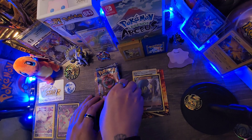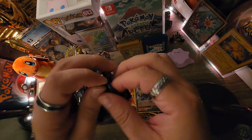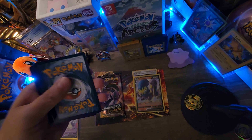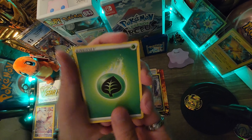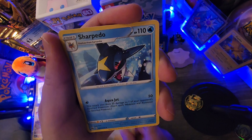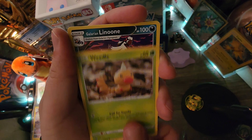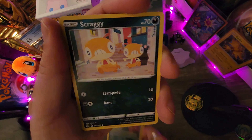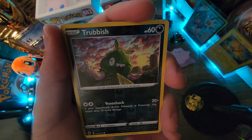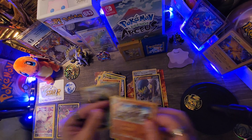Let's go with the third booster pack and a Leaf energy. Trainer card, Sonia trainer card, Sharpedo, Ekans, Weedle, Galarian Linoone, Scraggy, Rolycoly, Trubbish reverse holo, and a holo rare. All right guys, let's go — a couple little hits!